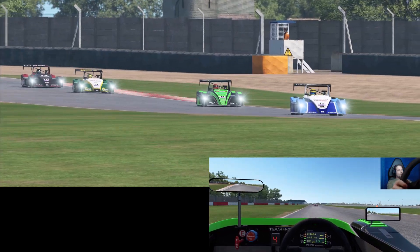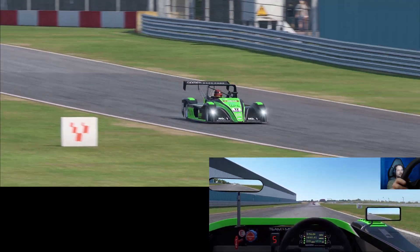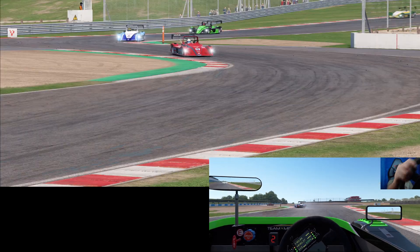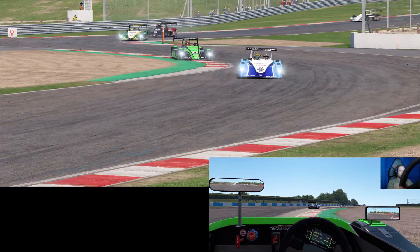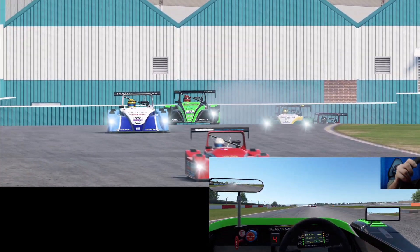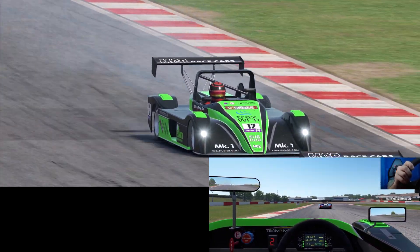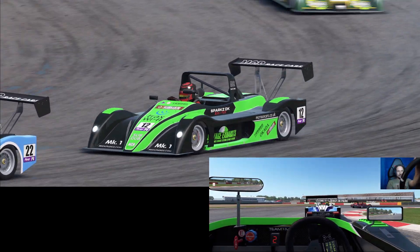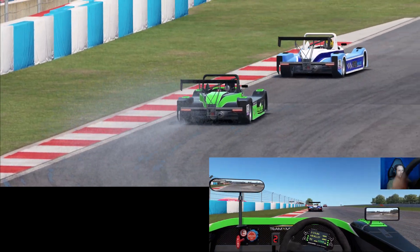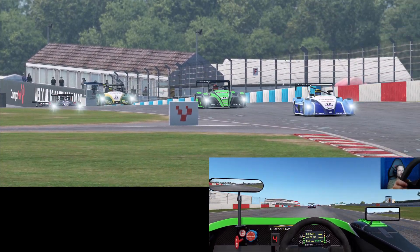There's one thing Automobilista 2 does very, very well — variety in terms of cars, tracks, and how different each race with the AI can be. Absolutely fantastic. There's a car gaining on the blue and white car there, though he got a better exit out of the first hairpin.